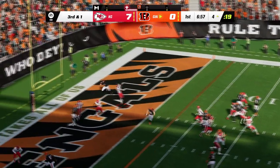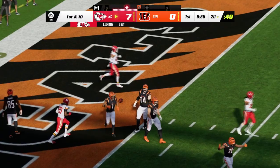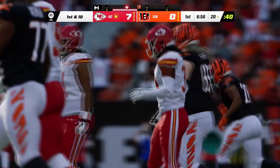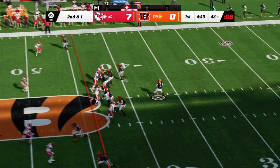On the following drive, the Bengals make it all the way down the field to the four-yard line. Joe Burrow throws into the end zone, and Legereus Sneed intercepts that. Back-to-back defensive stops by the Kansas City Chiefs — oh my goodness.